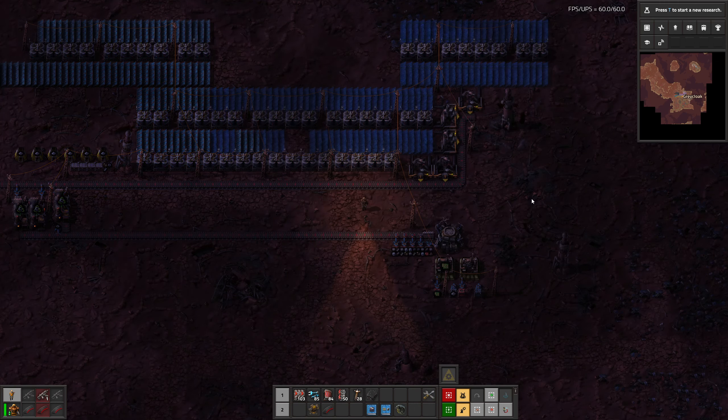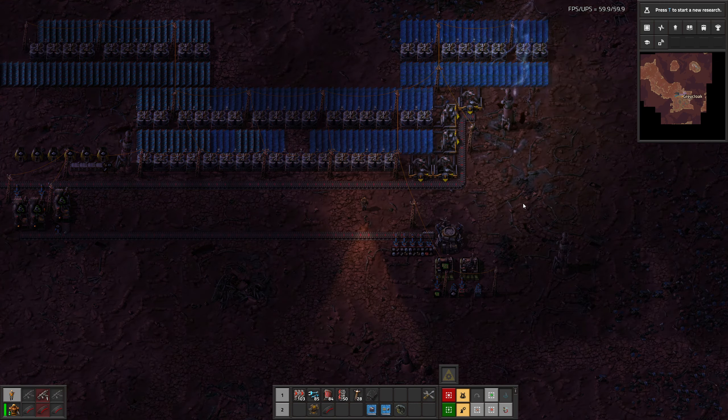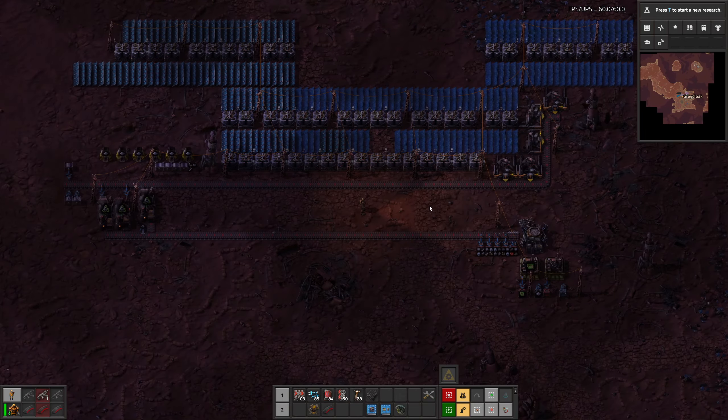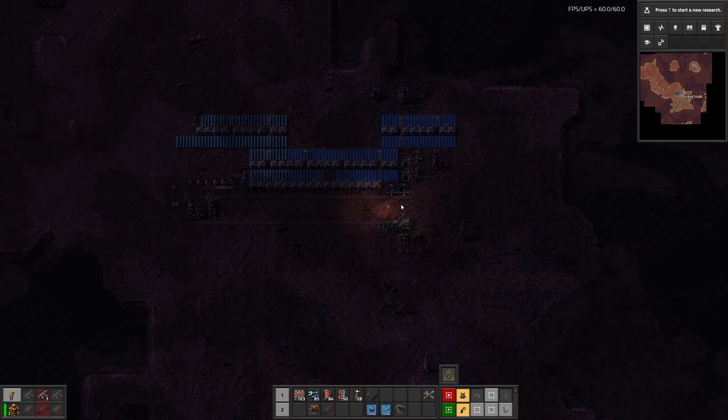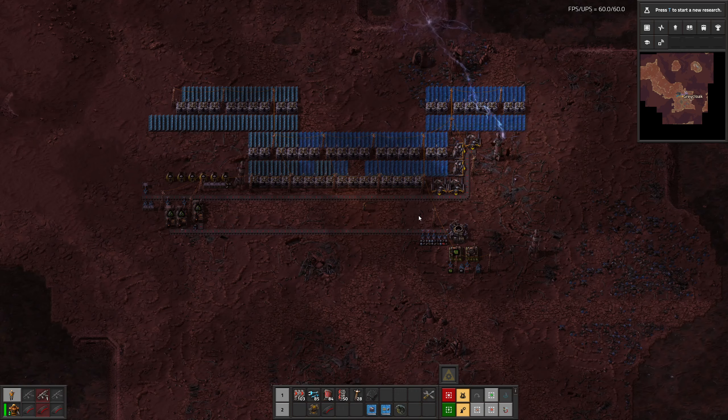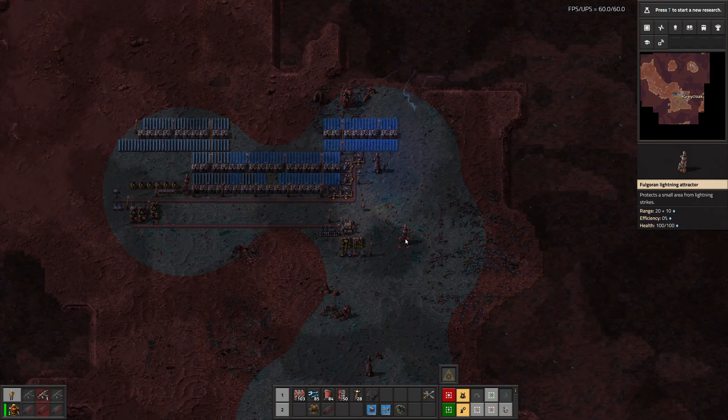Hello everyone! I'm Greycloak, thank you for joining me, and welcome back to episode 33 of Factorio with the Space Age expansion, where we just arrived on Folgora in the last episode and are now trying to find out how we can make a new life for ourselves.